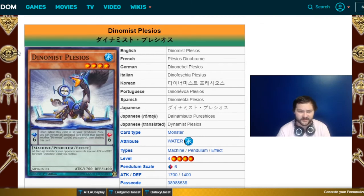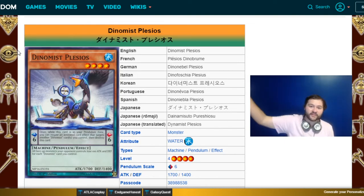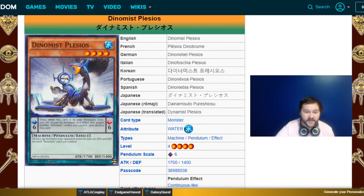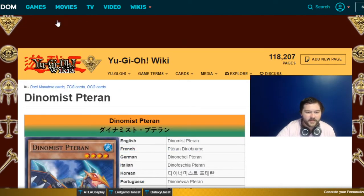Moving on, we've got Plesios — my favorite Dynamist card. It's a six scale, so it has the negate. Its effect reads: all face-up monsters your opponent controls lose 100 attack and defense for each Dynamist card you control. It sounds bad, but if you get to multiples it stacks. Attack suppression is incredibly powerful right now. The most I've ever taken off someone is 3000, but even getting to 800 brings a lot of things down to your level. This is a mandatory three-of in any Dynamist deck.